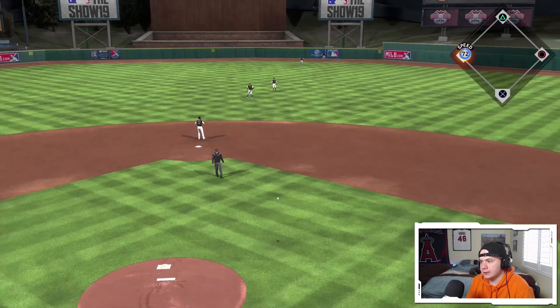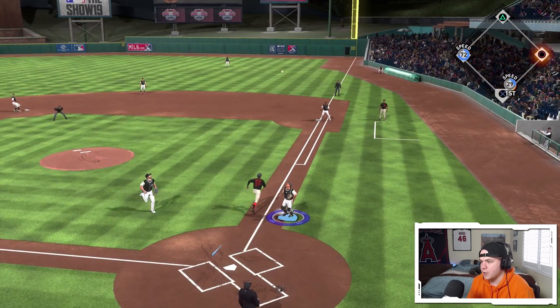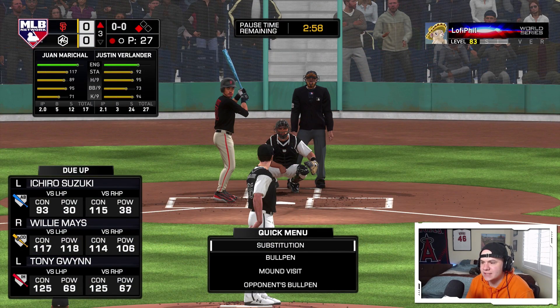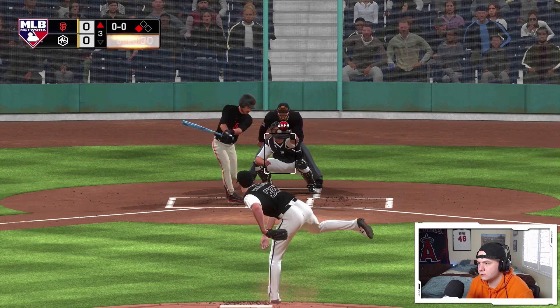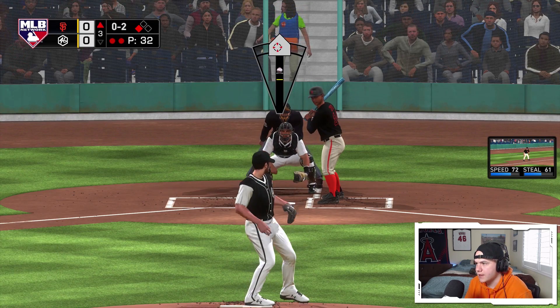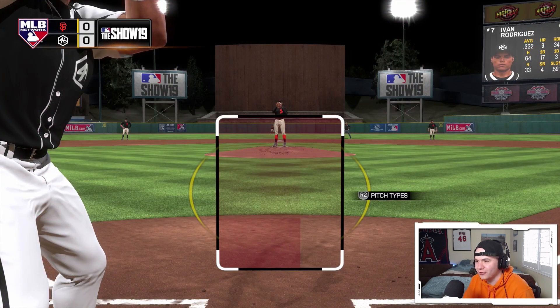Pudge hits a leadoff triple. Big pop-up — should I walk Ichiro? He's got speed so it's gonna be hard to double him up. I'll try to get him out. Ichiro striking out on the high fastball — late on every fastball. I go high again with the fastball and he can't lay off it. What a freaking comeback from Verlander.